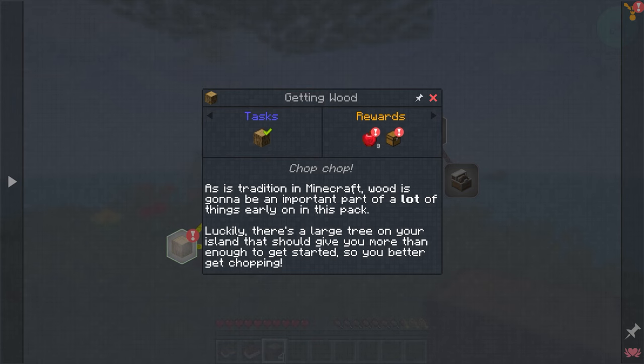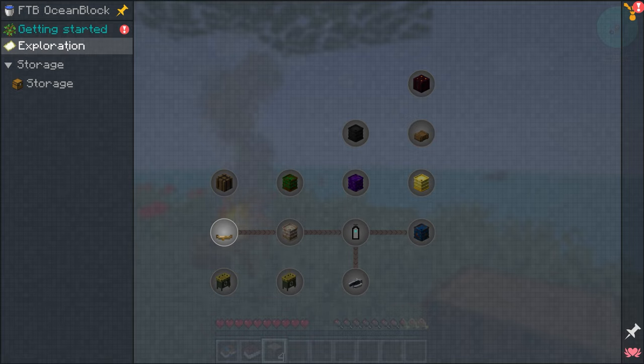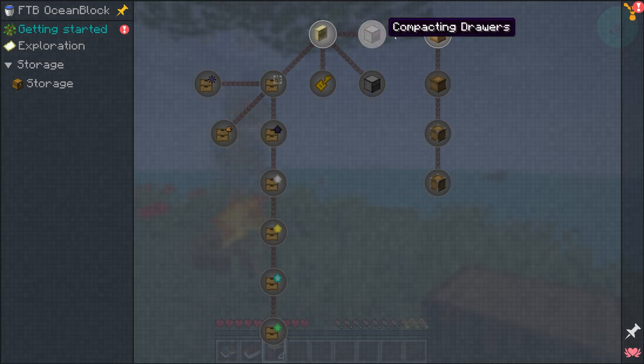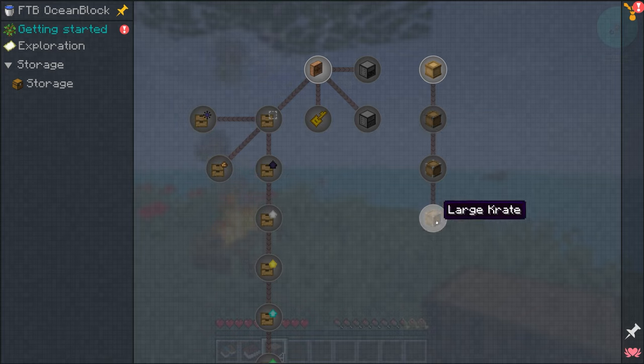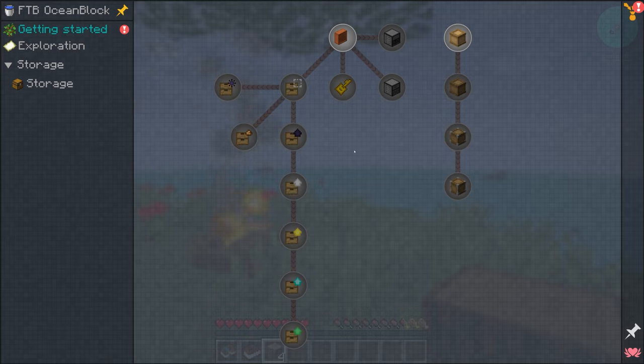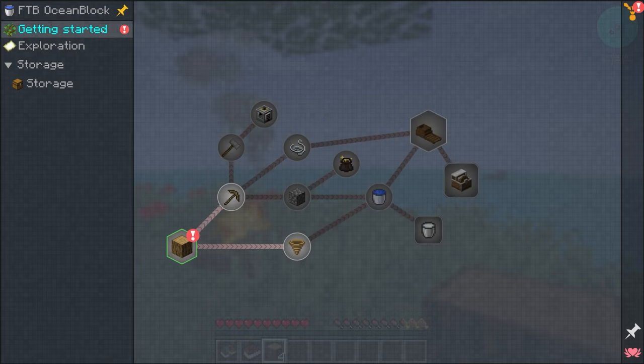This pack has a quest book that will guide you through. There's a 'Getting Started' section and an 'Exploration' one. Under storage we have normal drawers and something called 'Small Crate' with a K — I haven't played with that mod. Drawers are amazing, very cheap early-game mass storage where you can store one to four item types in a single drawer.